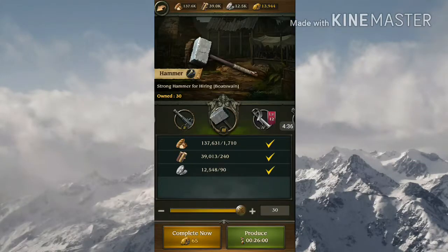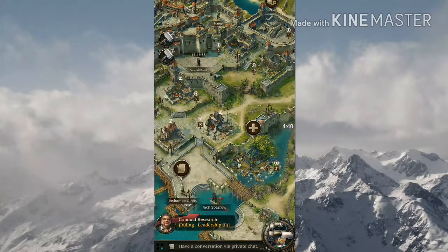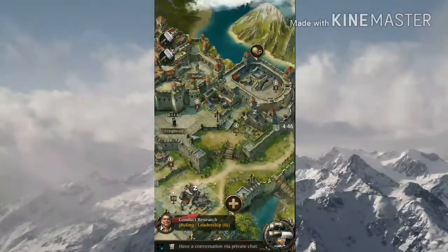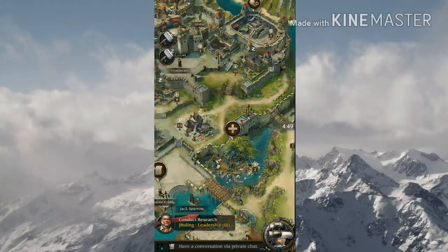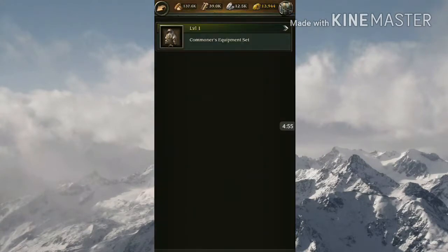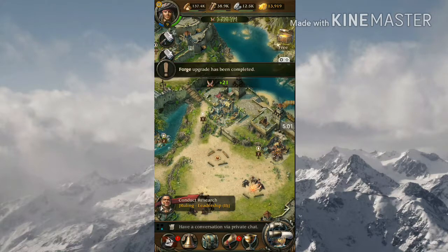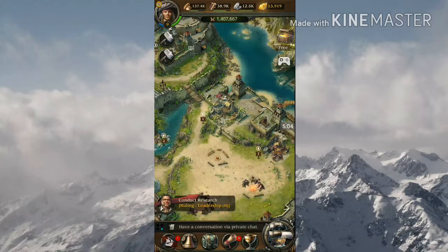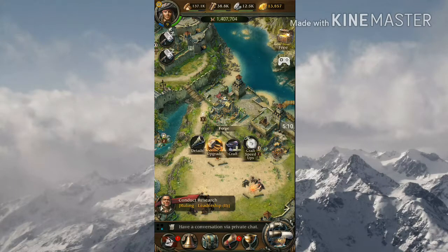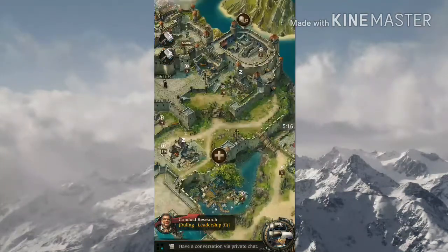Let's go produce some. Where can we produce stuff? Here we go — I want to upgrade, I want to craft. Let me upgrade, I guess. Let's go produce some stuff here.